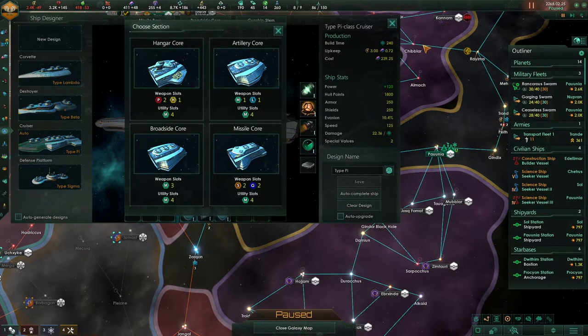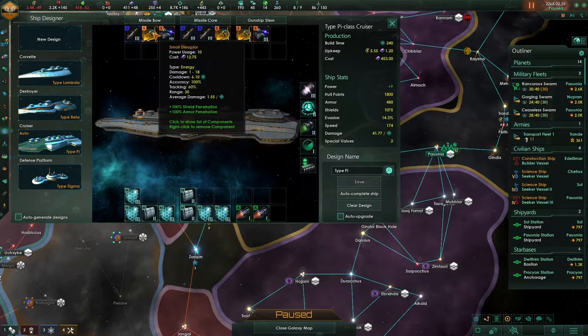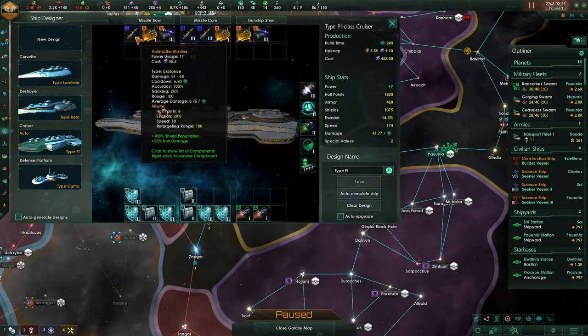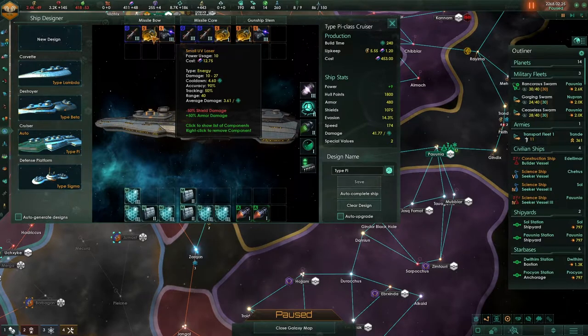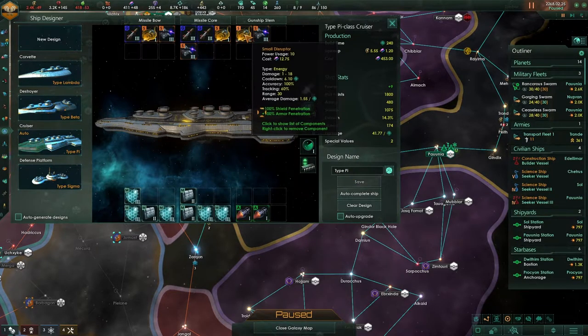The Type-P — that's missiles, could be interesting though, getting some missiles on there. That would be so strong against small ships. The range is 30, that's 100, and 40, so it's going to be a very short-ranged missile boat by the looks of it. This definitely is a missile boat.